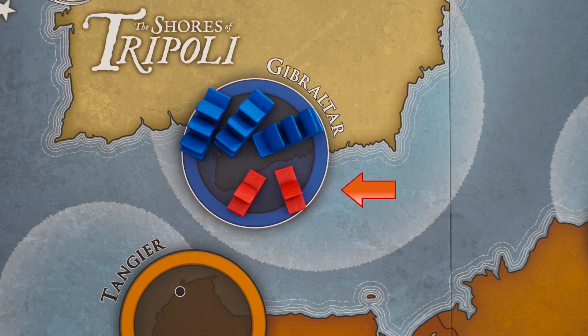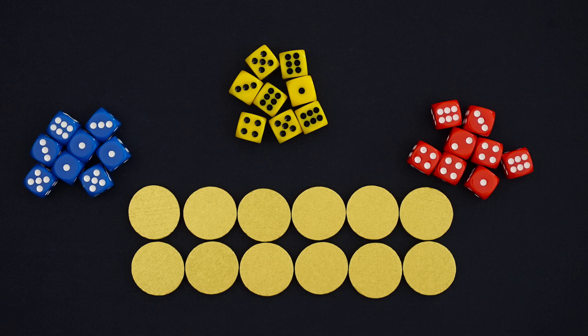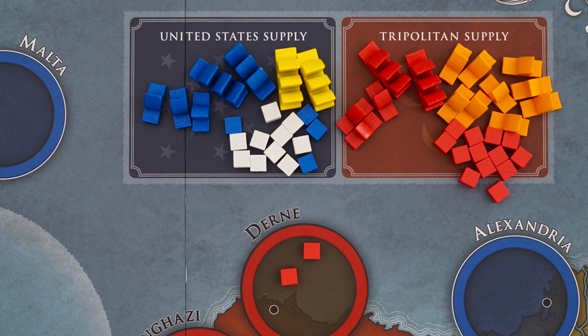The Tripoli player has two Corsairs in Gibraltar, as well as four Corsairs in Tripoli, along with some infantry in Tripoli, Benghazi, and Derna. We've also got some dice, 12 gold coins for Tripoli to loot, and plenty of reinforcements to build through the game, including some potential allies for both sides.